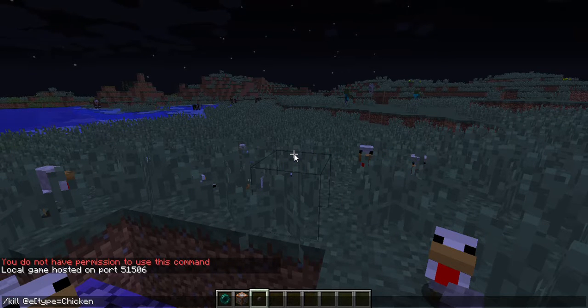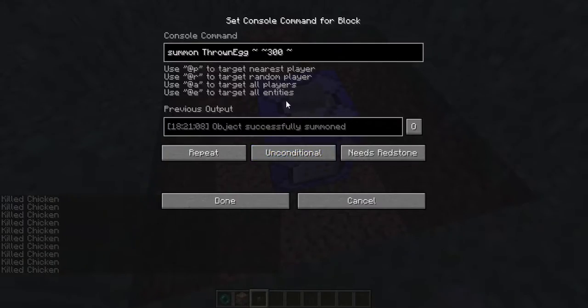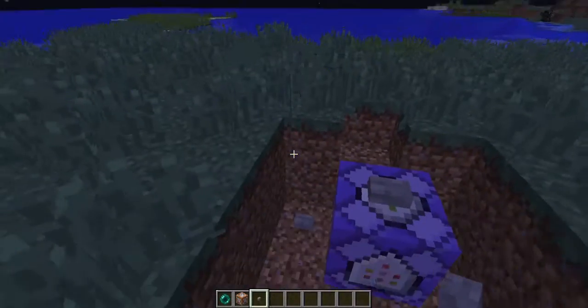You guys are probably wondering how I'm doing this — I did not play the game in ages. I will remember. Okay guys, so there we go — I have a throne Eggman, 300 blocks high.